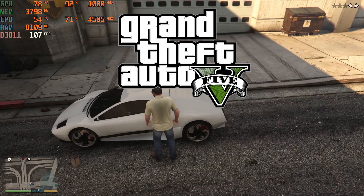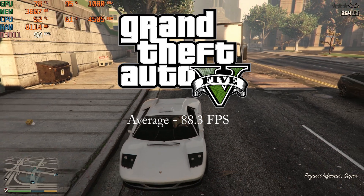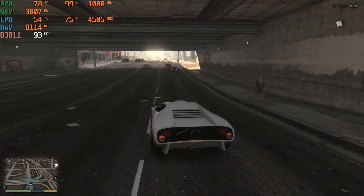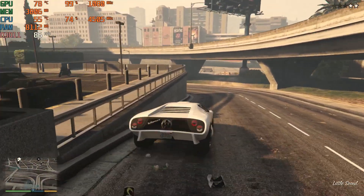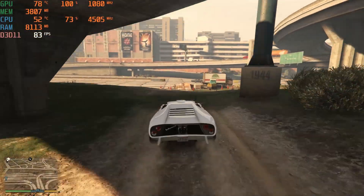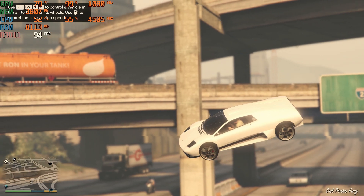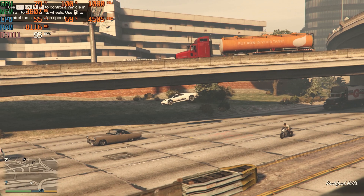GTA 5 on very high settings got an average of 88.3 FPS and a 1% low of 63.4 FPS. The PC version of this game and the 390X came out within a few months of each other, and through both hardware and software optimizations it still runs really well. I wasn't able to run it on these settings with these frame rates when I first got the card.